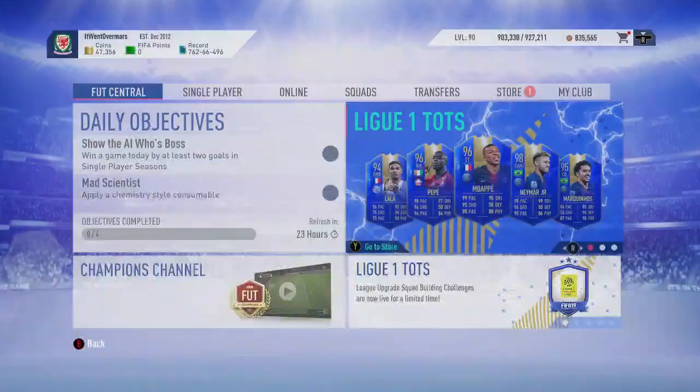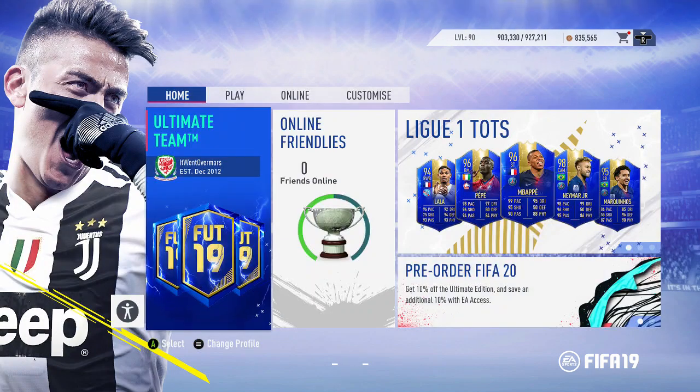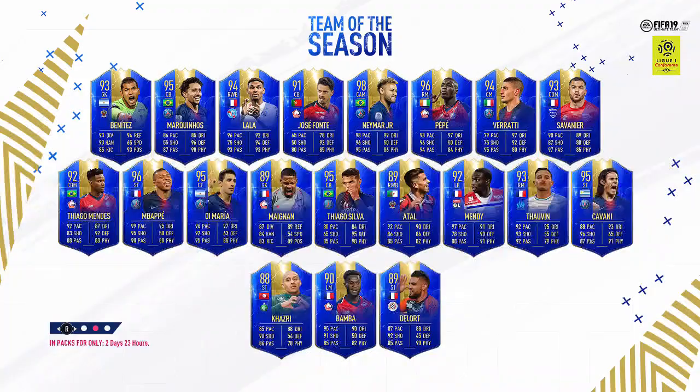We're going to log out like I do, then log back in and we'll be able to see the team of the season on the screen - I always do it, but there's no other way to have a look on your Xbox. So Neymar, Pepe, Lala, Mbappe, Di Maria, Mendy, Cavani are the ones I want the most.